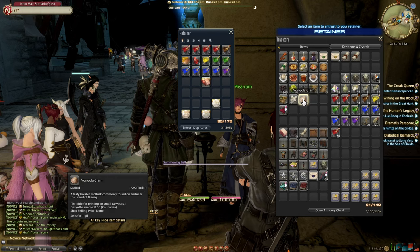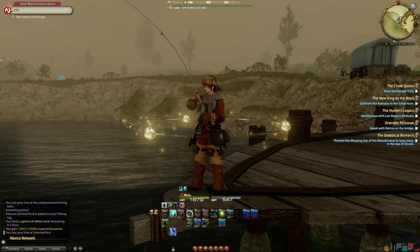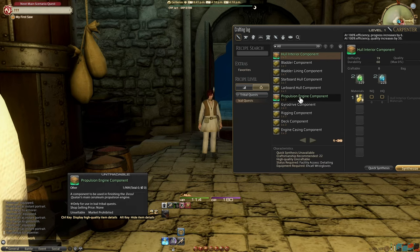When you have a retainer, it might be time to dabble in crafting and gathering jobs. As mentioned, these are jobs — you swap to them like any other job, they have their own job quests and skills, and require their own gear. These include fishing, woodworking, armorsmithing, cooking, among others. Everything has a purpose, down to furniture crafting which, if you are looking for a lot of gil along with your new retainer, is a good place to start.